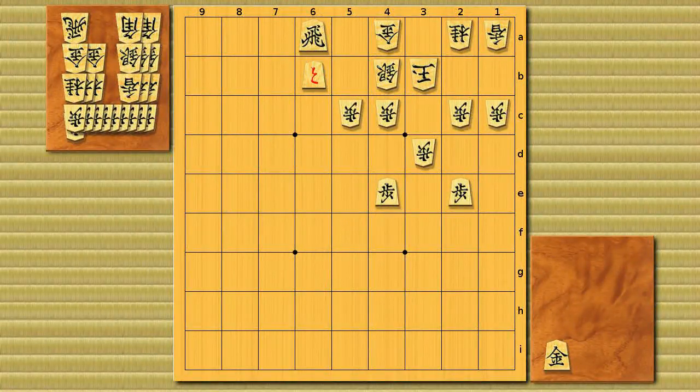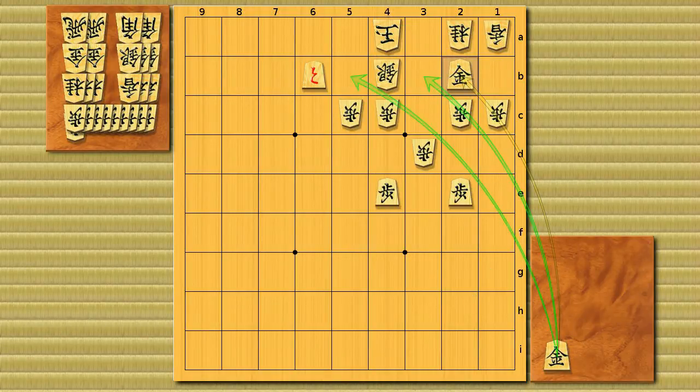This is an application of the previous one. Brinkmate in 3. You start from a rook sacrifice, and after the king takes it, gold drop to 2b, and it's a brinkmate. You're threatening these two checkmates, and white can't defend both.